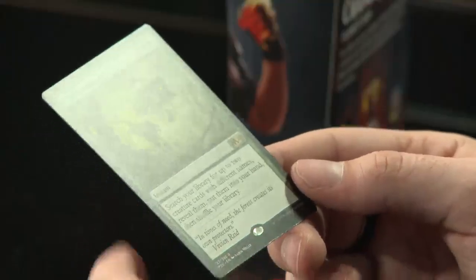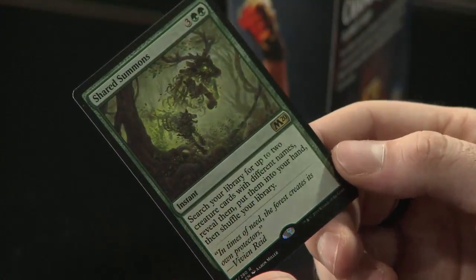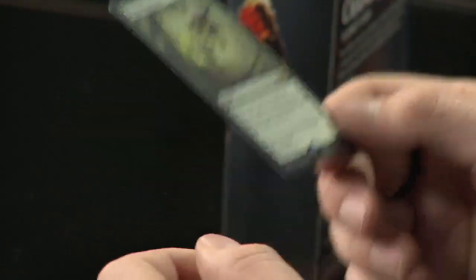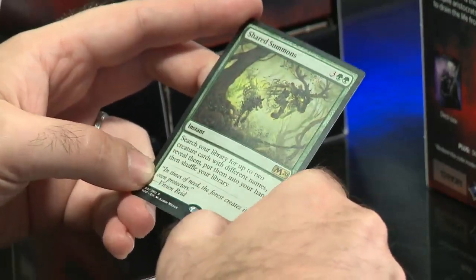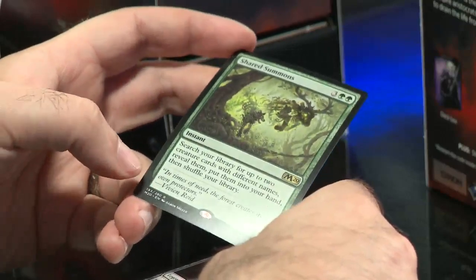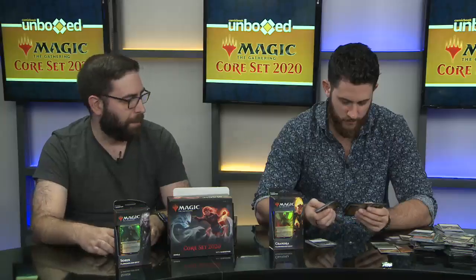Shared Summons — green rare instant, costs five mana. Search your library for up to two creature cards with different names, reveal them, put them in your hand, then shuffle. Green is letting you build armies in this set. This card is a little expensive at five mana — at that point you should probably already have your creatures. But if you're putting it in a ramp deck, you may already have the mana to burn, and this will make sure you get the card you need to finish your opponent off rather than waiting for it to come up naturally.